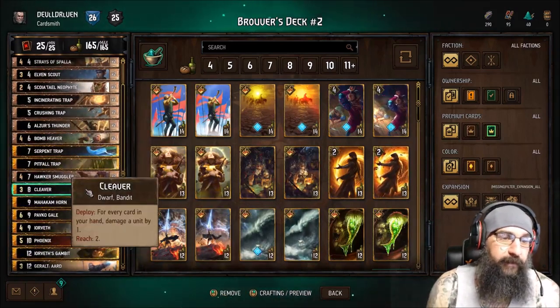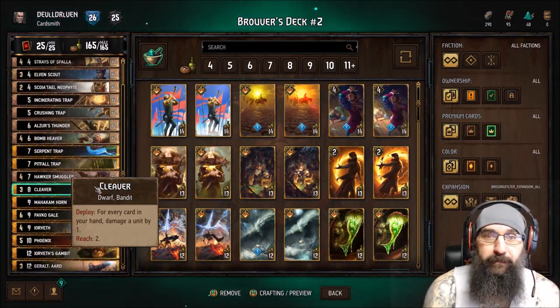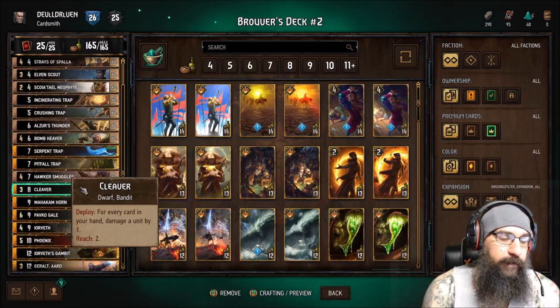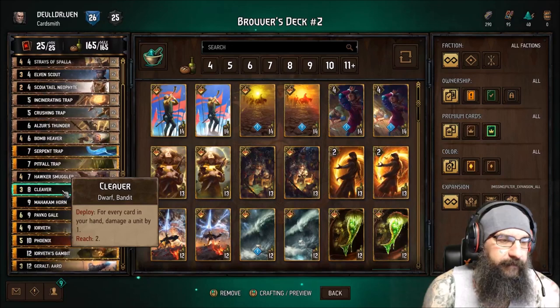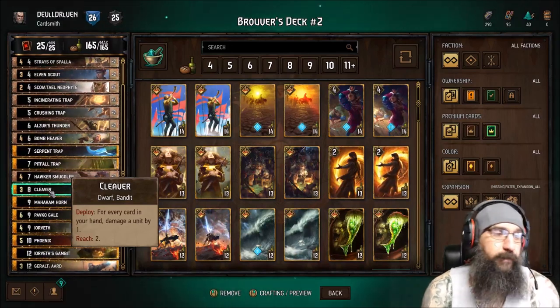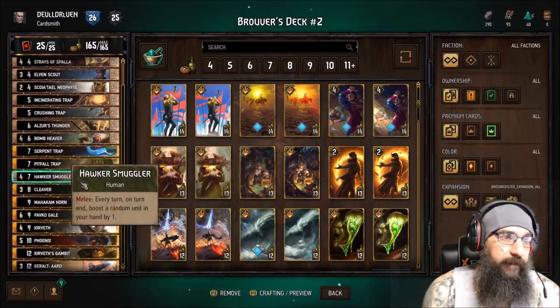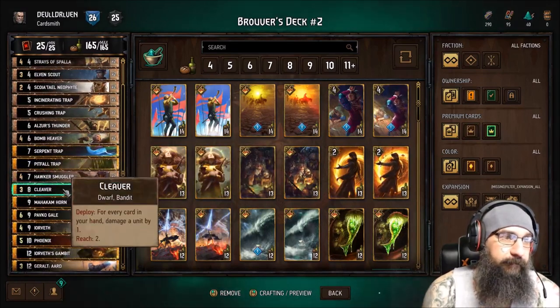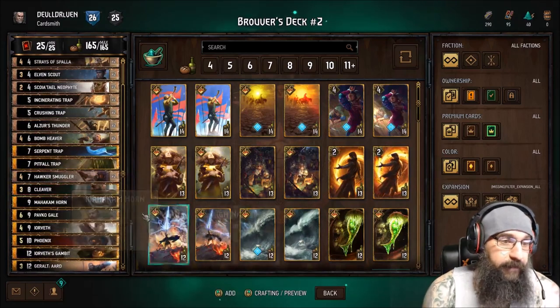I also got Cleaver in here. I think Cleaver's just overall great removal, especially if somebody starts out with something big and you want to just nuke it for the full 9 or 10 — well, it's usually only 9, but still, he's really great for 8 provisions. I think it's an auto-include card for the amount of damage he can do.